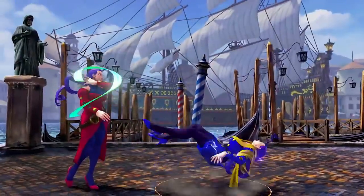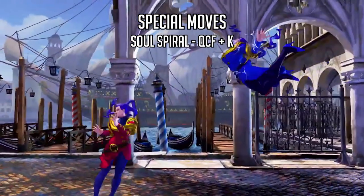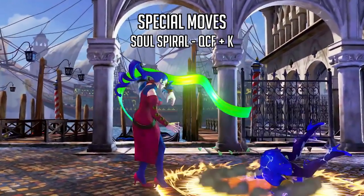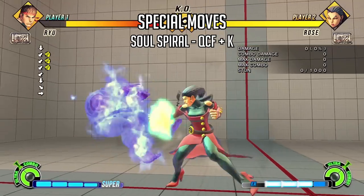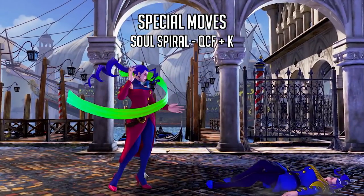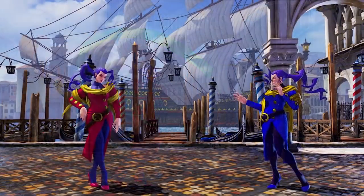She also has one more special move shown on stream — Soul Spiral, another returning move. It's probably going to be her combo ender tool, mostly used to get the knockdown. In Street Fighter 4 you could space this move out to make it safe, and in most games it's usually safe when spaced out. The input is typically quarter-circle forward plus a kick button.